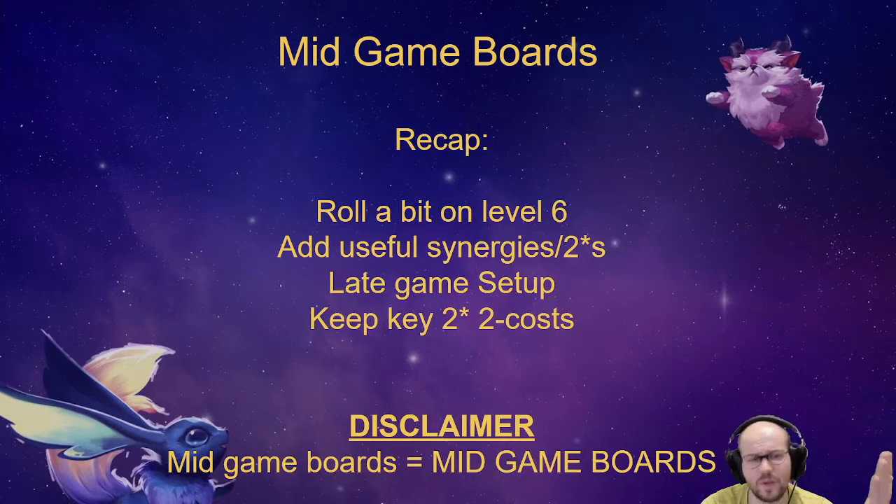You might also want to keep one-star one-costs if you have an extra copy — for example, if you're going to play Draven, Camille is part of that comp, so keep at least one Camille on the bench even if she's one-star. You can take items off her and sell her later, because it doesn't matter if she's two-star in the late game. You mainly want her to activate synergies like Clockwork and Challenger with Draven and Orianna.